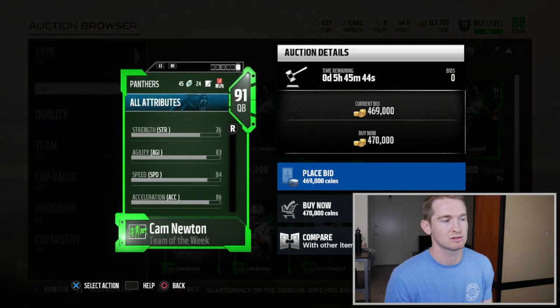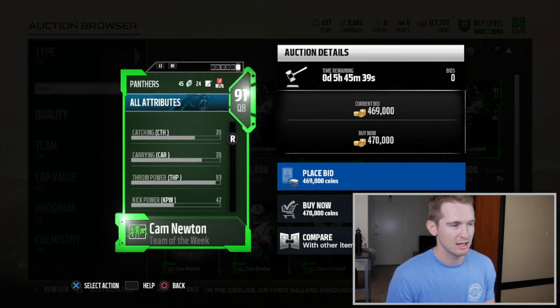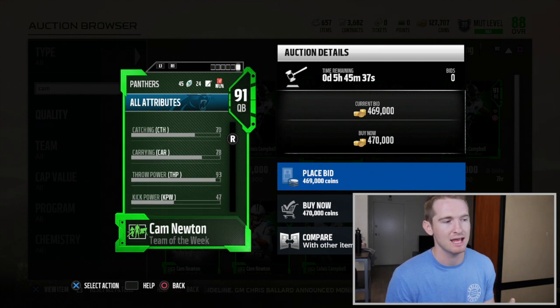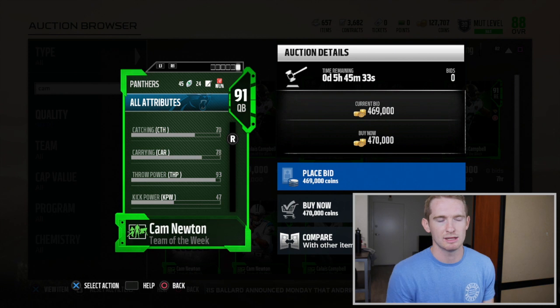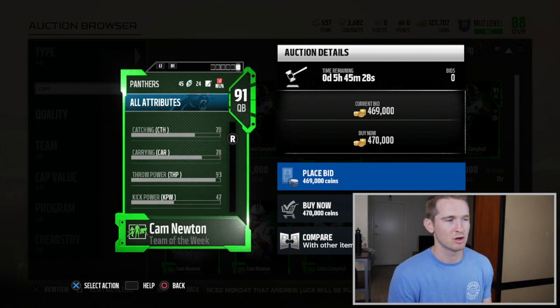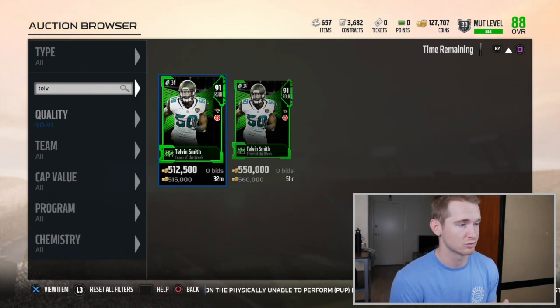It is a pretty good card if you like to be mobile with your quarterback — 84 speed is not bad. He's also got 76 strength and 78 carrying, so he's not really going to fumble like your typical quarterback. Unlike someone like Tyrod Taylor, when Cam gets hit he can truck people and keep running. Overall though, not someone I'd be too excited about.